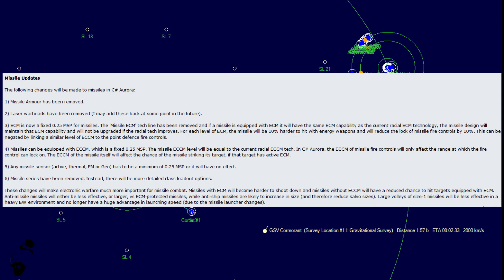These changes will make electronic warfare much more important for missile combat. Missiles with ECM will become harder to shoot down, and missiles without ECCM will have a reduced chance to hit targets equipped with ECM. Anti-missile missiles will either be less effective or larger versus ECM-protected missiles. ECM on your main missiles helps them evade anti-missile missiles as well. While anti-ship missiles are likely to increase in size and reduce salvo sizes, there are further changes down the road that help against multiple salvos.